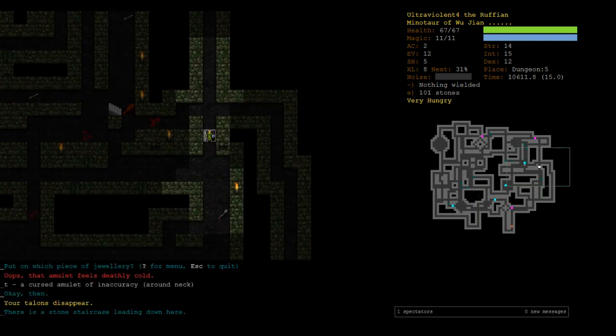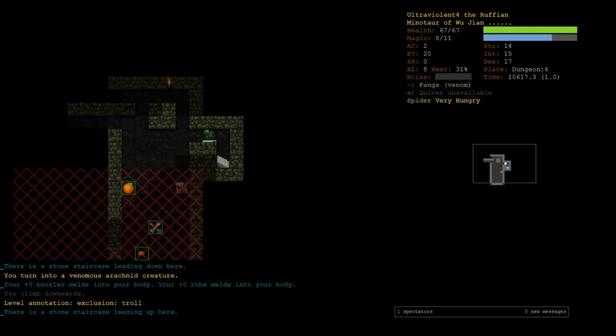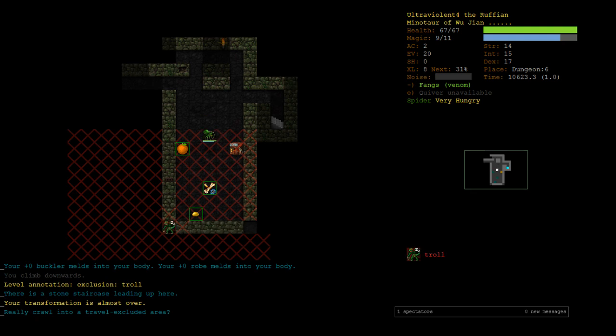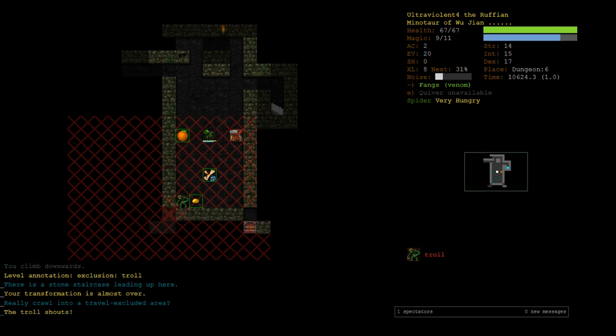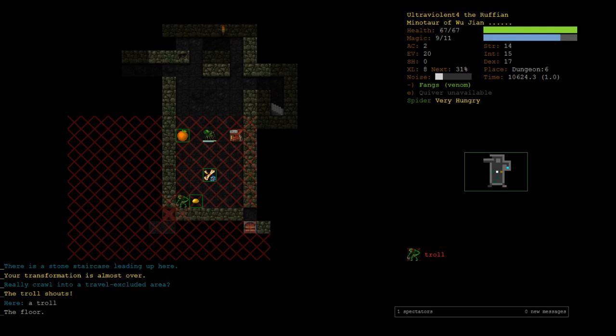I guess we go spider form first just in case he wakes up, so at least we're more evasive. I'm also trying to stay out of his vision so he doesn't wake up. He woke up — we can't get it. Have a look at the troll: can bite for up to 20 damage and claw twice for 15, that's 50 damage in one go, coupled with fast regeneration. Trying to poison it to death with spider form is not as effective. We simply cannot fight the troll and cannot get the remove curse.